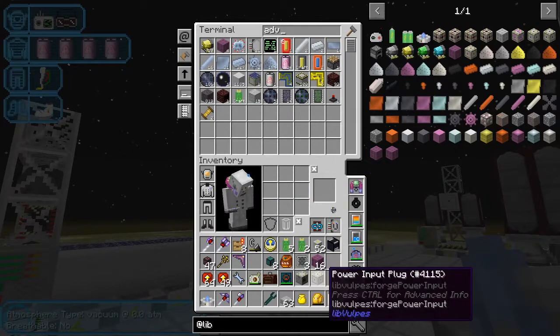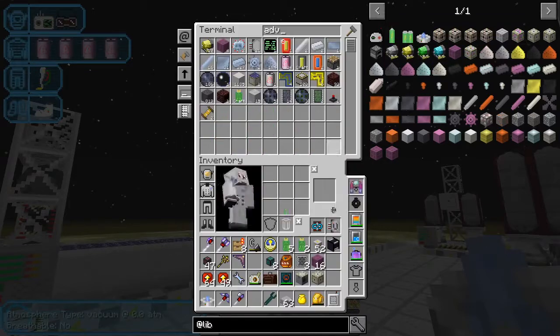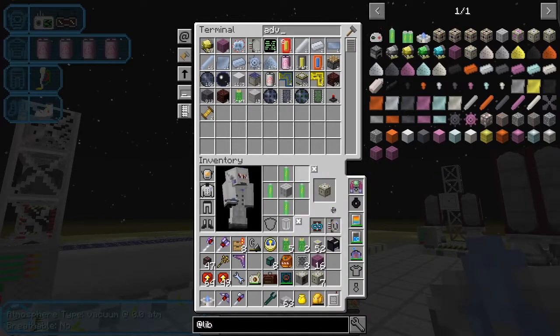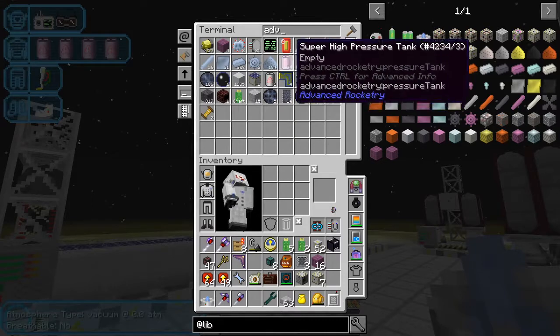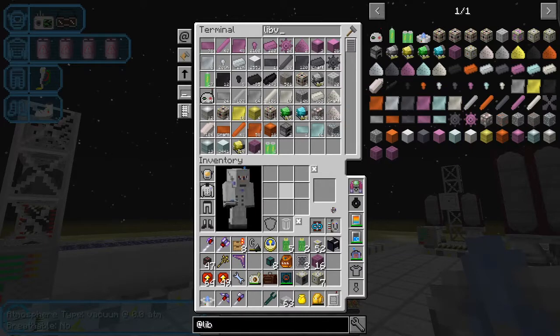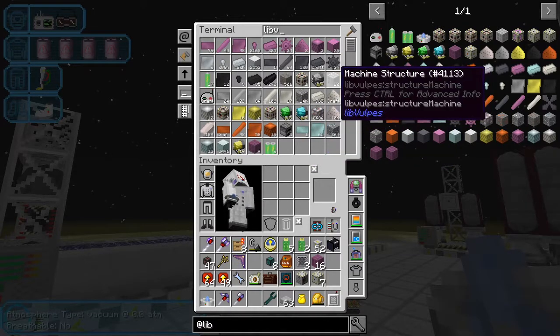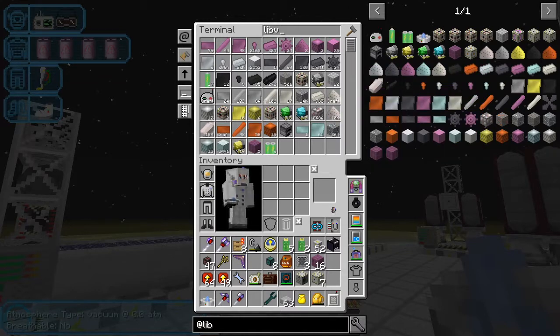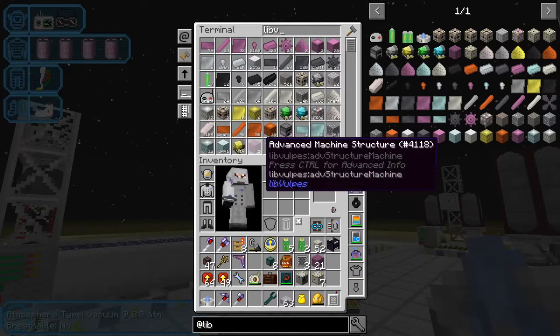Now we've got one, so we need another six more. The machine structures are also in the stock items so they'll automatically get crafted up. We've got 20 and it goes down to four and will automatically craft more. Now we've got five - we need 24, so another four. There we are, 24.